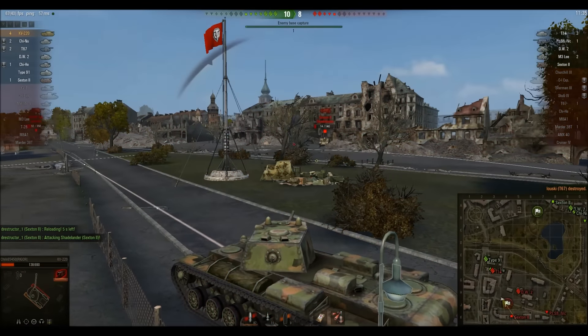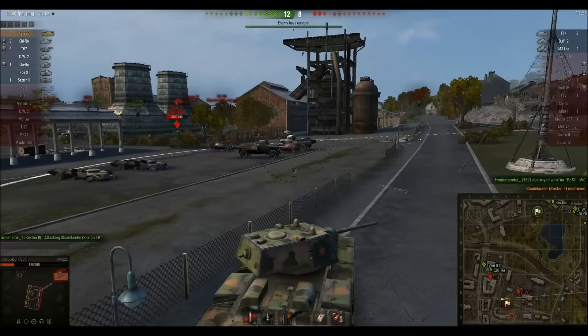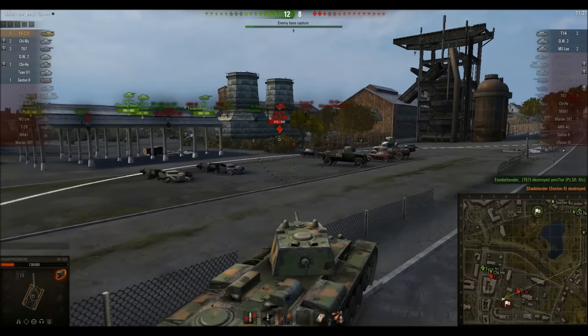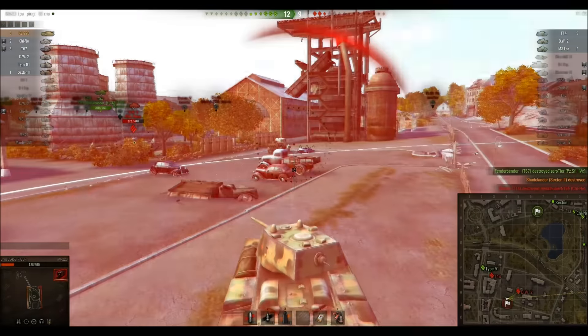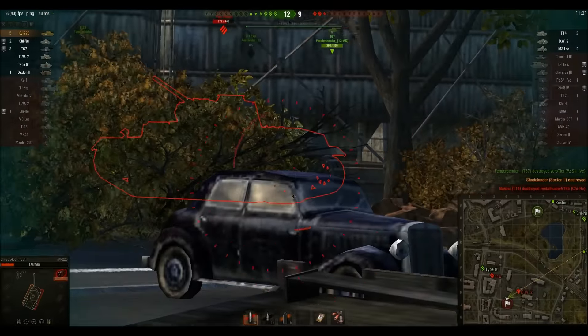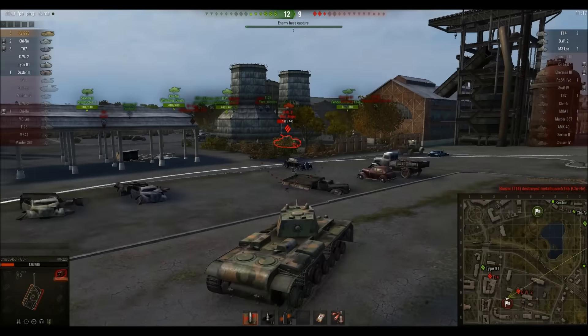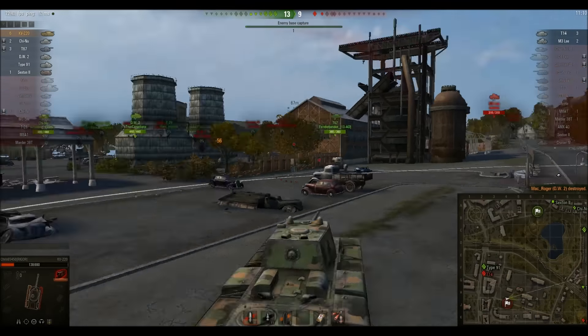So the Sexton's now a 1-shot. He already put one into him. He bounces the second shot off the Sexton, and here he's going to get the kill. Now he's going to look at the DW2. It looks like the DW2's AFK here, but right now it's totally fine to be firing him because he's keeping him lit for something that is putting shots into him. If you look at the lineup, you can deduce that it's the M3 Lee because the T14 and the DW2 are lit. So he gets the kill shot on that DW2.